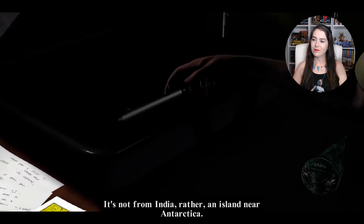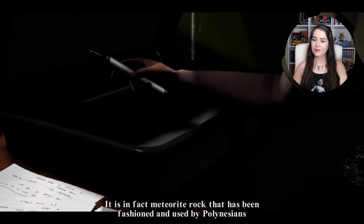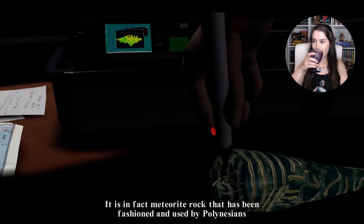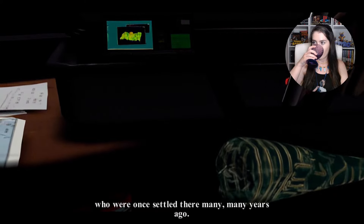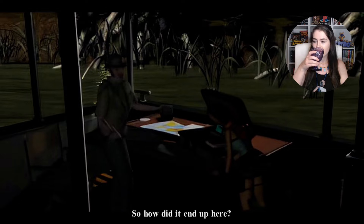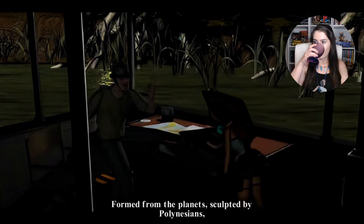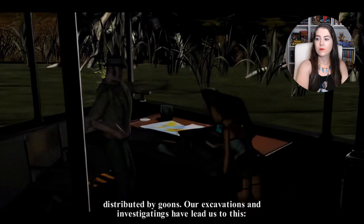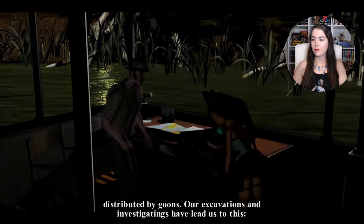The Mfada tribe only had one artifact of this type — it's unique. Anyway, what would your interest in it be? I'll show you. It's not from India. Rather, an island near Antarctica. It is in fact meteorite rock that has been fashioned and used by Polynesians, who were once settled there many, many years ago. See that? That's unique — an unknown material. So how did it end up here?